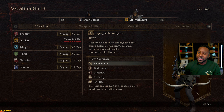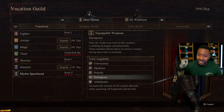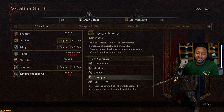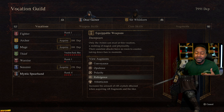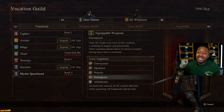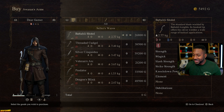You might think it takes forever to level up a vocation, but it doesn't — especially later in the game. After maxing out Thief, I played Mystic Spearhand for maybe an hour and I'm already at rank four. You do get more vocation points when you fight stronger, harder monsters later in the game, which makes ranking up additional classes much easier.